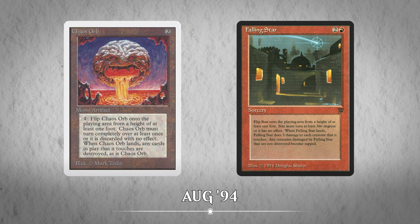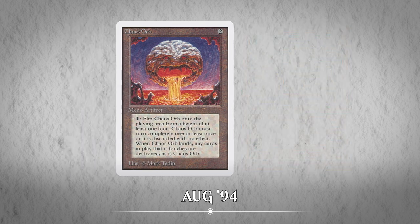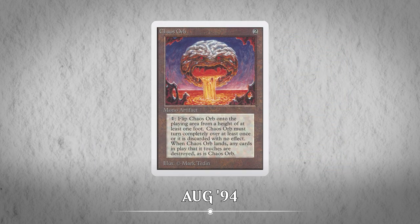August of 1994 also saw the manual dexterity cards added to the banned list. Cards like Chaos Orb and Falling Star require players to manually flip a card over a surface to have an effect. Wizards felt these cards weren't inclusive, so they stopped producing them, along with banning the ones that were already created.